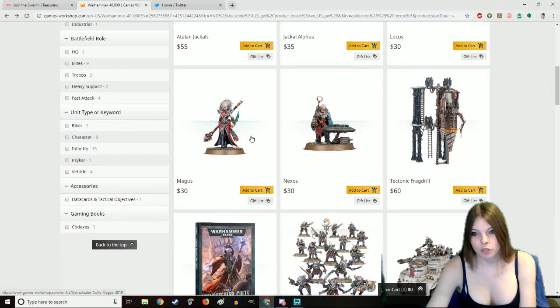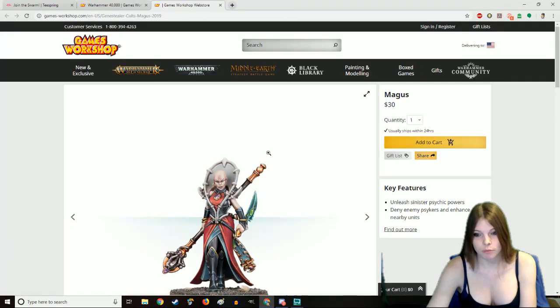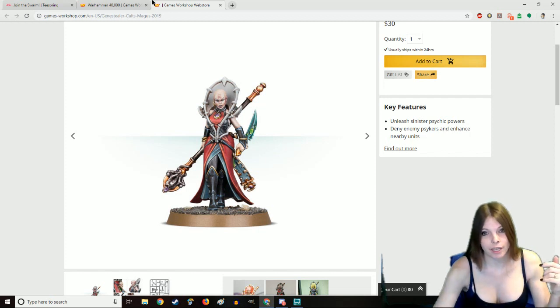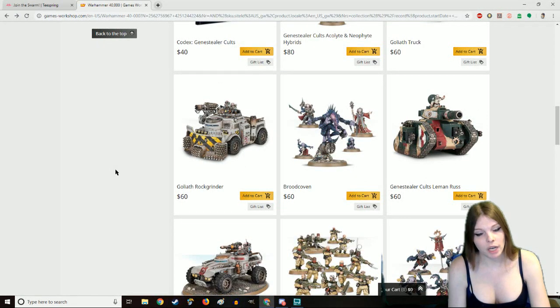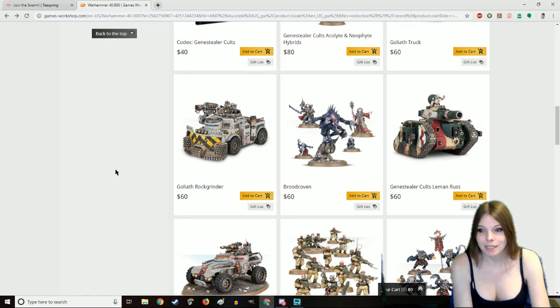Now there is the Magus — I absolutely love this model. I think it is 100% gorgeous and hands down my favorite Gene Stealer Cult model, so once you start expanding your collection I would highly suggest getting a Magus. But since you are starting out, I would start with nothing better than the Brood Coven. The Brood Coven is extremely useful — it comes with the Patriarch, a Magus, and a Primus, all of which are extremely useful. The Patriarch is mediocre, kind of just there, as he only really benefits pure Gene Stealers.